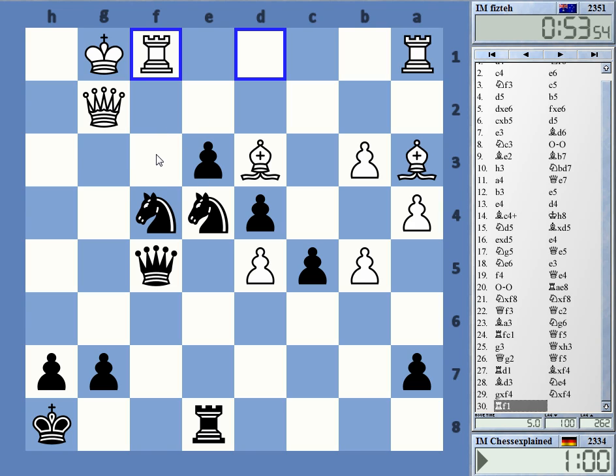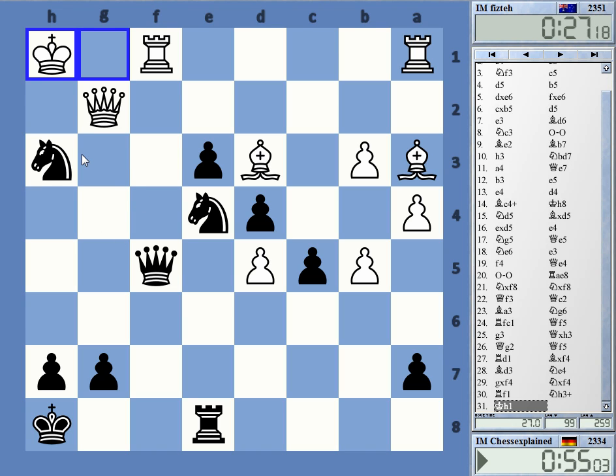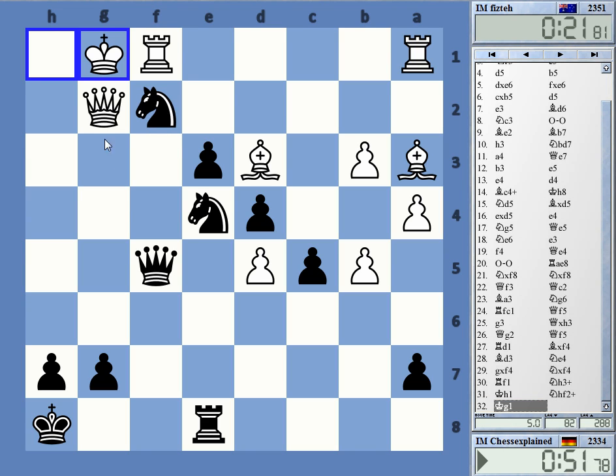Knight f2 is unfortunately not — time warning. Check. I don't have enough time to calculate this to the end really. Knight h2 and I don't have something great — I can give this check here, he cannot take because of queen h5 mate. So queen e5 would have been interesting. Check now — I can just check here. King g1 though — it's not clear what my next move is.